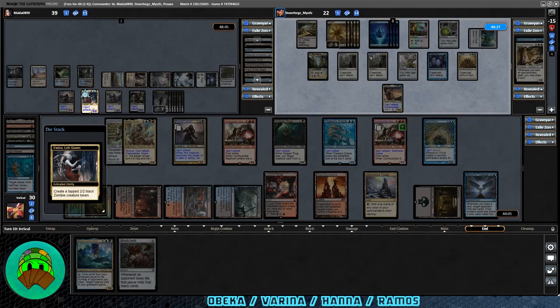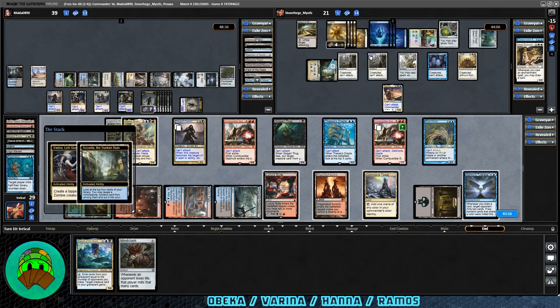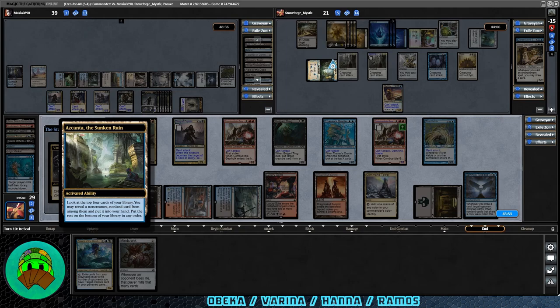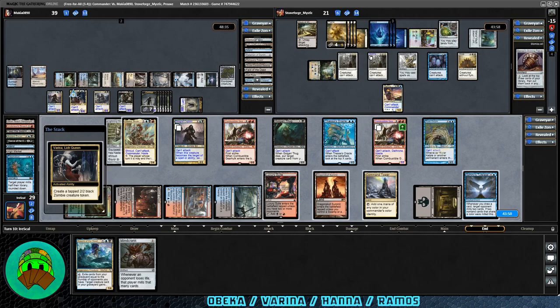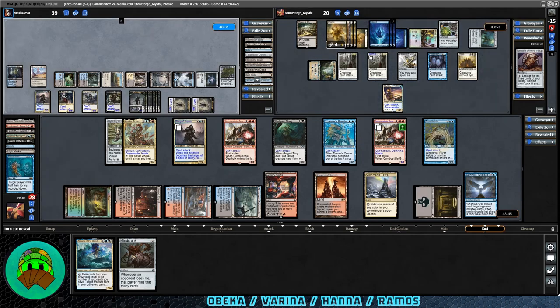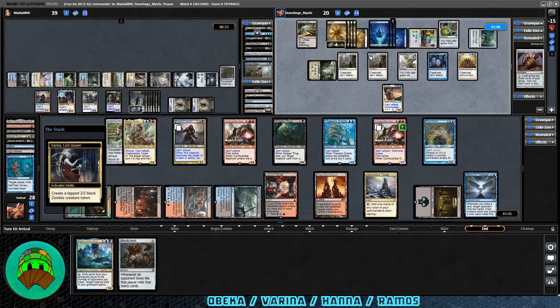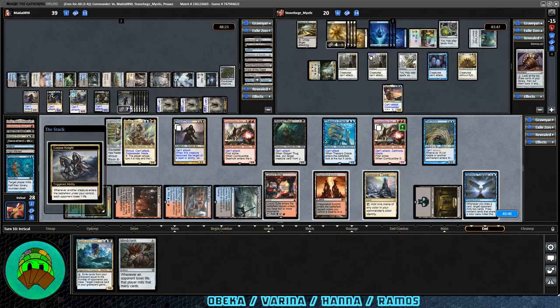End of turn — Varina Lich Queen will be activated. Another zombie — Corpse Knight fires. Another activation — more undead abominations. Hana has a response, activating Azcanta the Sunken Ruin. They look at the top for Crescent Library — reveal non-creature, non-land card and put it into their hand. Hopefully a board wipe. It is Sensei's Divining Top — that could be really good. But if we mill it away from them that won't be very good. Corpse Knight again — we're going down to 28, Hana going down to 20. There goes another zombie — they still have a lot of cards in their graveyard. Corpse Knight fires again — we're going down to 27, Hana down to 19.